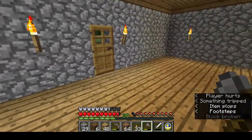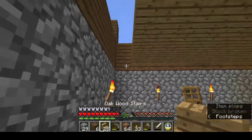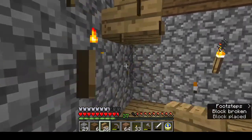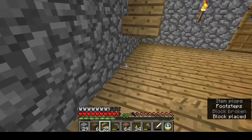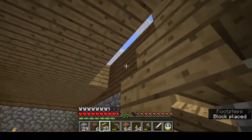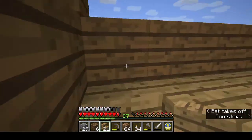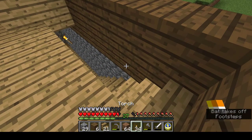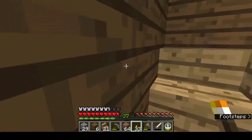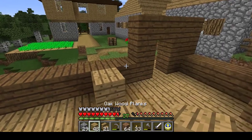I'll make the stairs down here. Stairs — one, two, three, four — and I'll put upside-down stairs underneath. Don't forget to pop the torch back. That's quite nice. Now we build up the walls, and then we can plan out the windows.